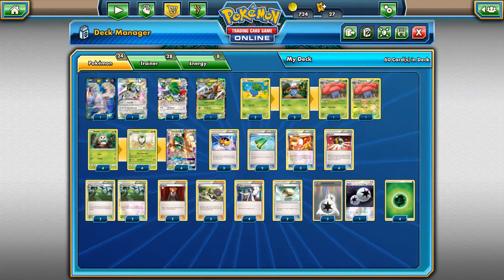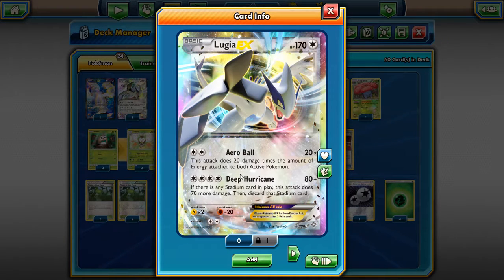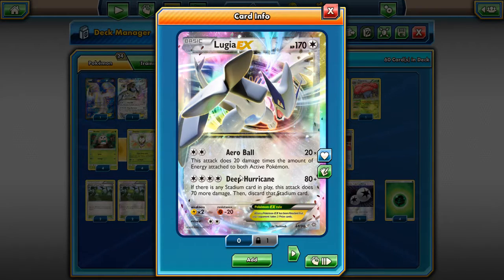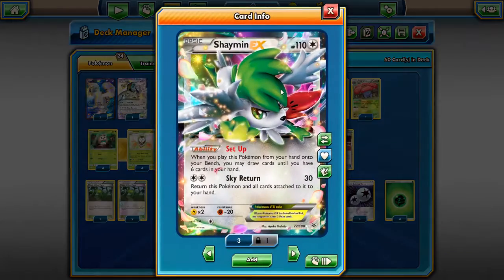Let's jump into the deck profile. We're playing two Lugia EX with Arrow Ball — 20 damage times the amount of energy attached to both active Pokémon — and Deep Hurricane, which does 80 damage plus 70 if there's a stadium card in play, then discards that stadium. It's really good late game if you need to clean up with two prizes left. We're also playing three Shaman for the setup ability; if you don't set up early you're giving your opponent more chance to play items, which lets them take the game faster. You want to get down as many Decidueye and Vileplume as you can and be good to go.